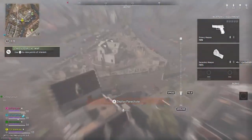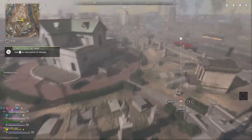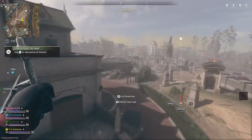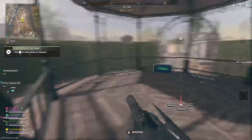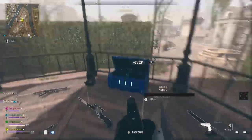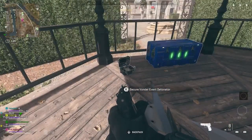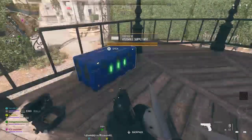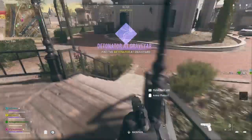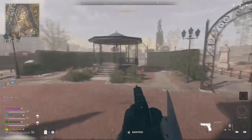It's extremely easy to find the detonator at the graveyard. All you're gonna want to do is head to the gondola right over here. Right beside the gondola, the detonator should be right there. That's pretty much how to find the detonator at the graveyard.